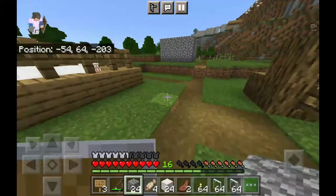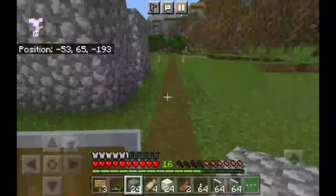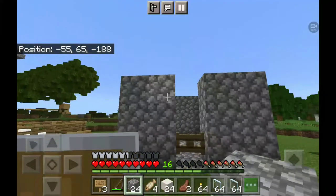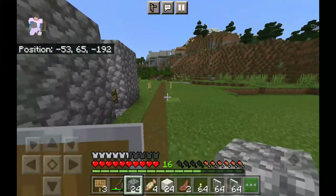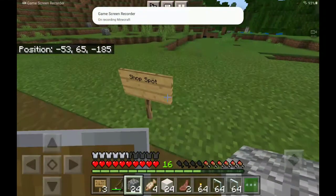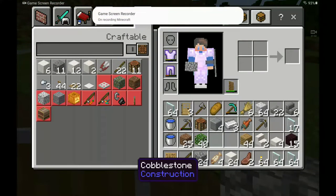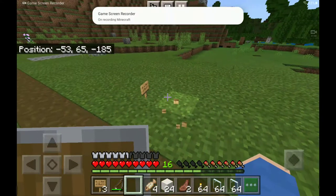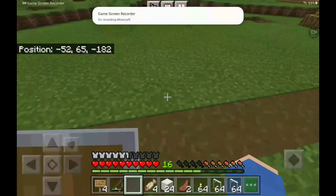We have started our project. So as you can see here, Star Fusion has started his Villager Trading Centre, and we are going to start a shop. One thing that you have to do first — you have to get rid of that sign. This is unnecessary now.